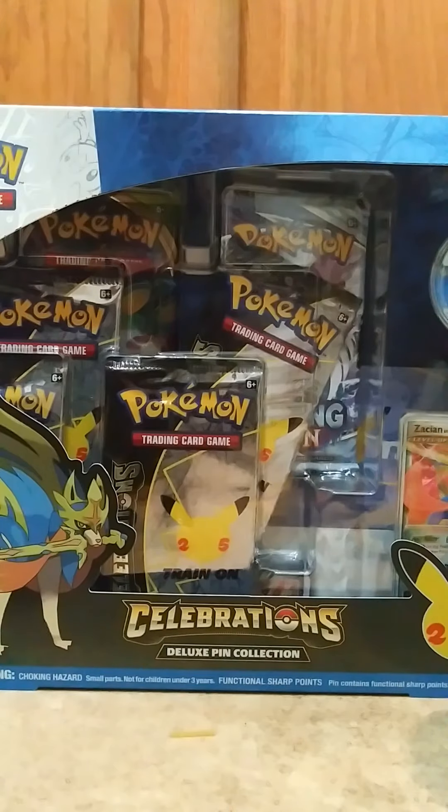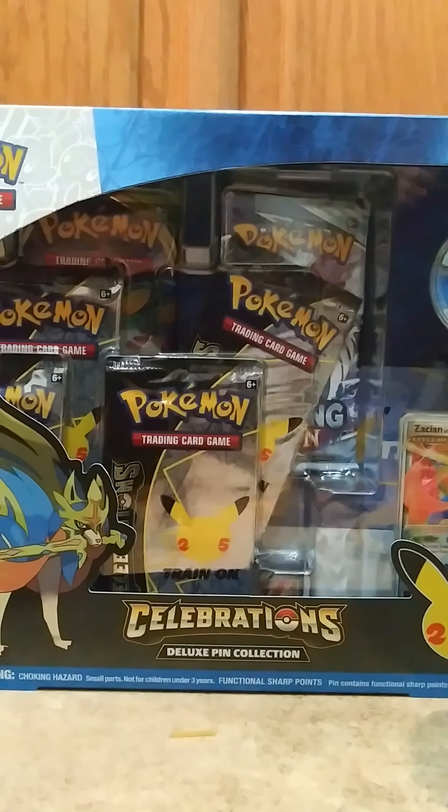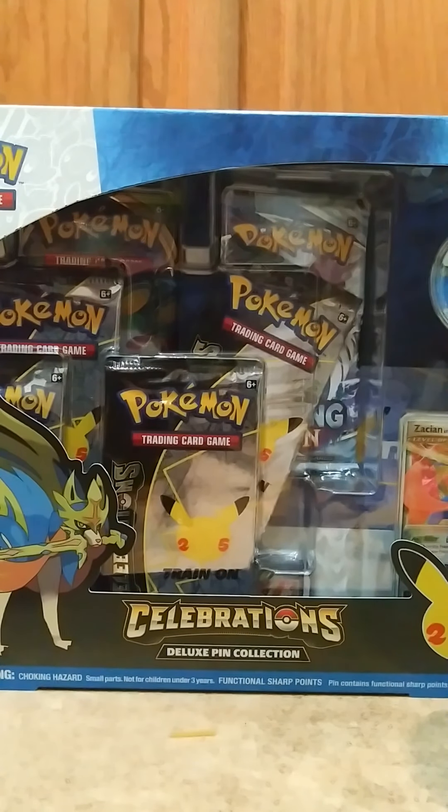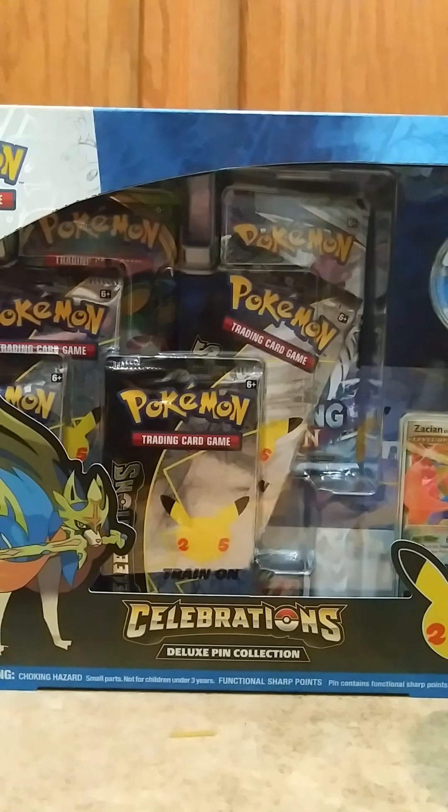Oh man, I was really wanting that Venusaur. My girlfriend actually pulled it yesterday, and I was offering to trade her because I had previously pulled a Blastoise. But she's got basically all of the Pikachus already — she's got the G-Max flying, the surfing, the G-Max surfing. She's got a nice little Pikachu card collection going.